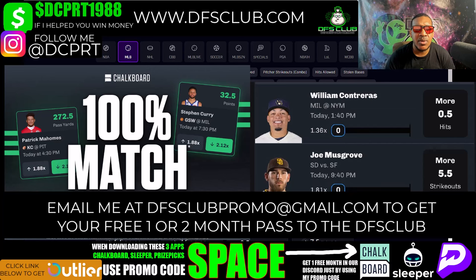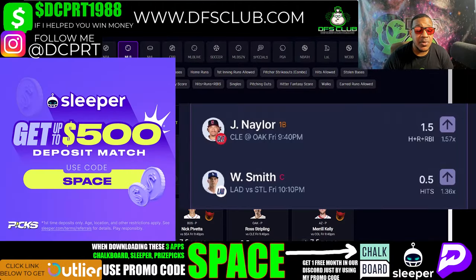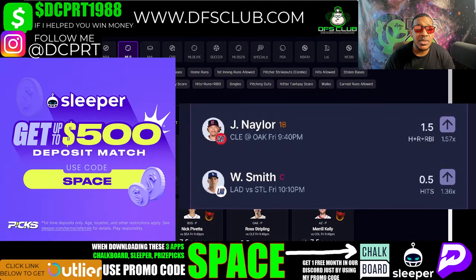Just email me at dfsclubbpromo@gmail.com, send me a screenshot that you used my promo code, and you're in with the family. Next we've got Sleeper — enter my promo code 'SPACE' to get up to a 500% deposit match and you can win up to 100% as your money on Sleeper.